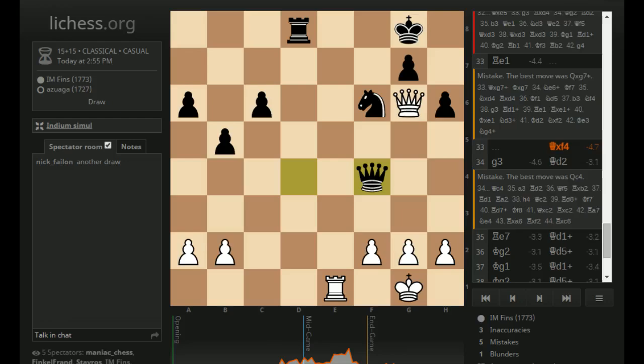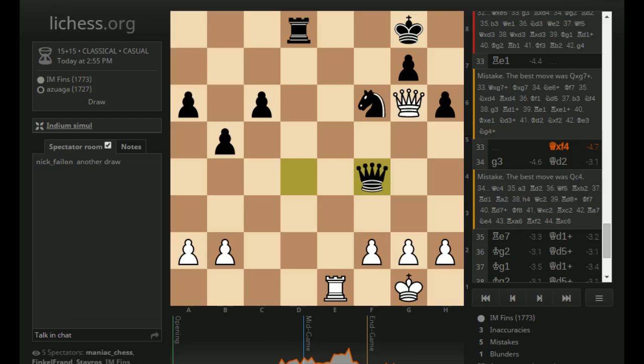And now he plays Queen takes D4 and it's like panic — oh boy. So very, very lucky to escape with a draw after that blunder. But I hope you guys enjoyed this. Please let me know any ways I can improve. Sorry again about not having the board — you're just kind of seeing my point of view on this one. Hope that was interesting nonetheless. I'm going to do more simuls in the future. So thanks for watching guys — bye.